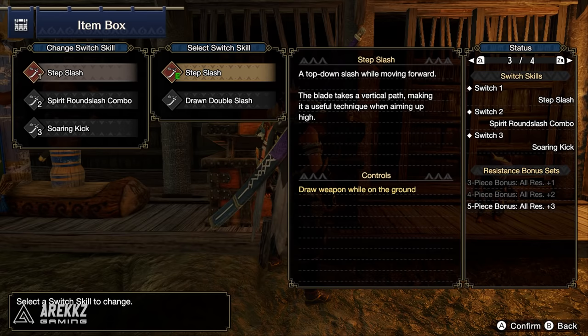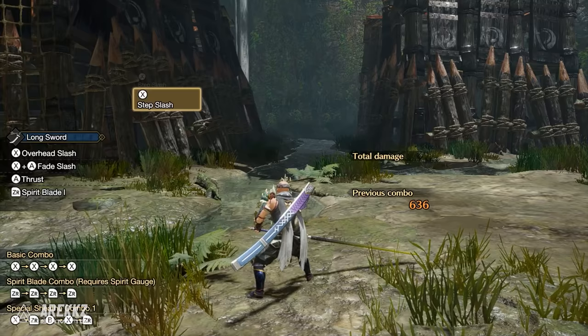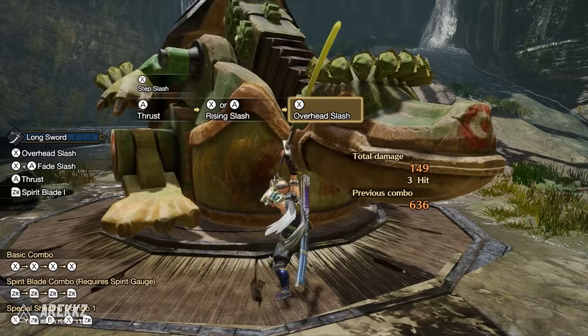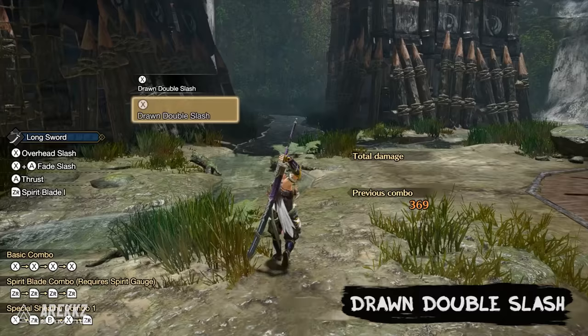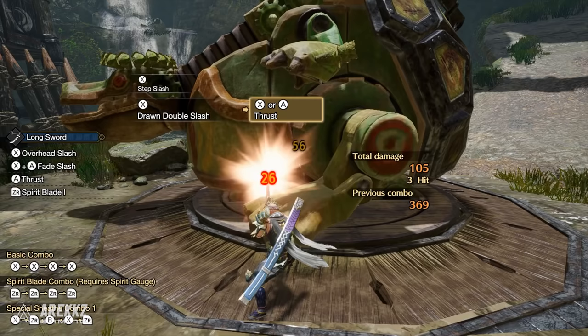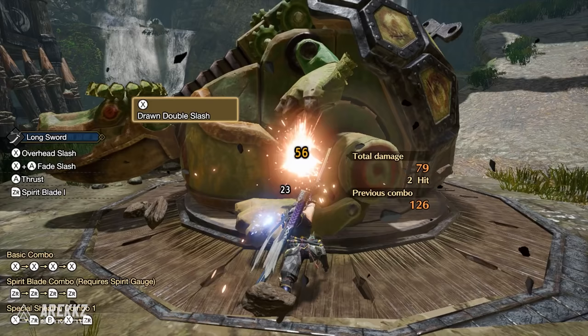For Longsword, the first slot revolves around your draw attack, and by default this is the Step Slash — the standard vertical slash attack that can be performed both on draw or simply by pressing X whilst idle. It's a core part of your basic combo rotation and a relatively quick attack. However, your alternate option is the Drawn Double Slash, which unleashes a vertical then a horizontal slash. It deals more damage than the Step Slash since it hits twice, but more importantly this attack also allows you to absorb a hit — if you perform this into an oncoming attack you can walk straight through it and dive right into your combos.